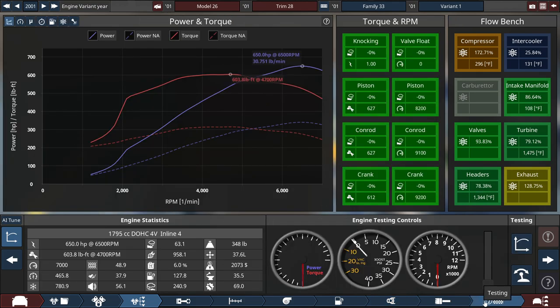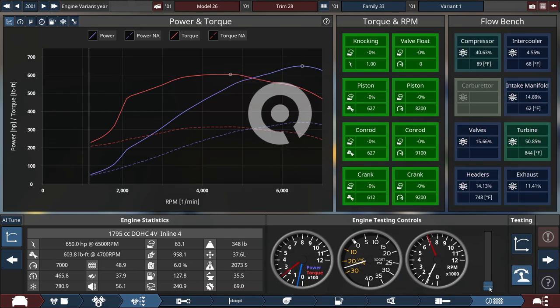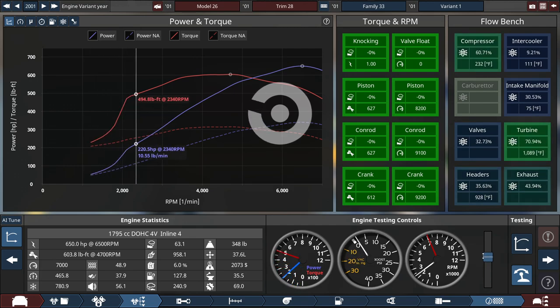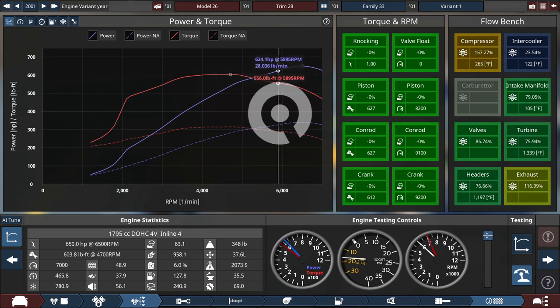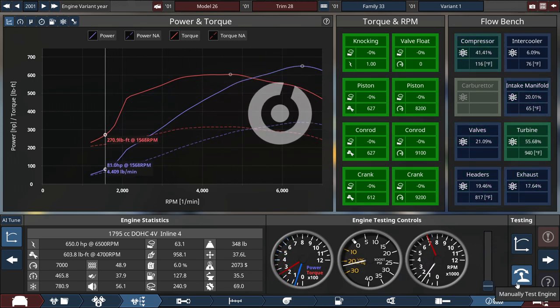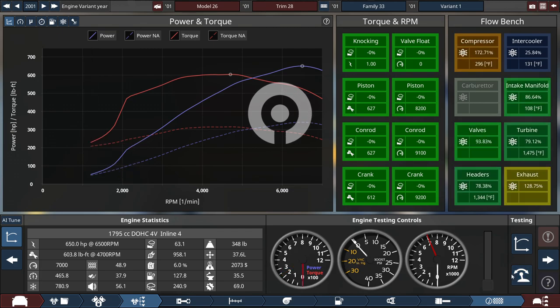Let's finalize the engine. We're making 650 horsepower at 6,500 RPM with 603.8 pound-feet of torque at 4,700 RPM. Not too bad for a 1.8-liter inline-four engine running on nitromethane fuel. Let's give a listen to what this nitro fuel engine sounds like. Sounds like your everyday gas motor, but it is what it is.